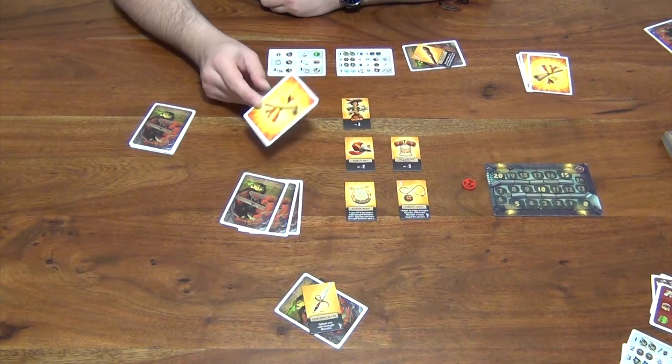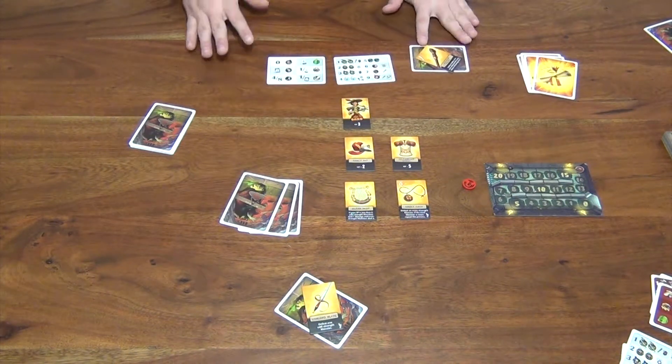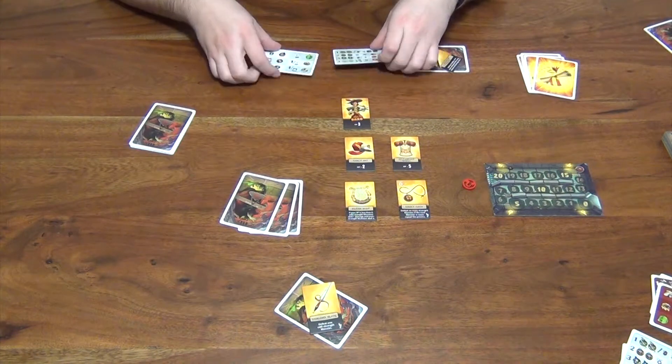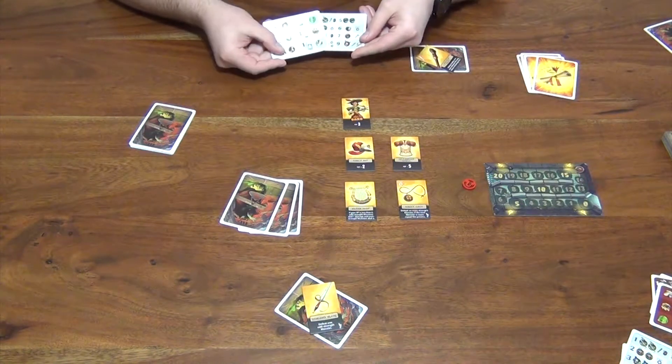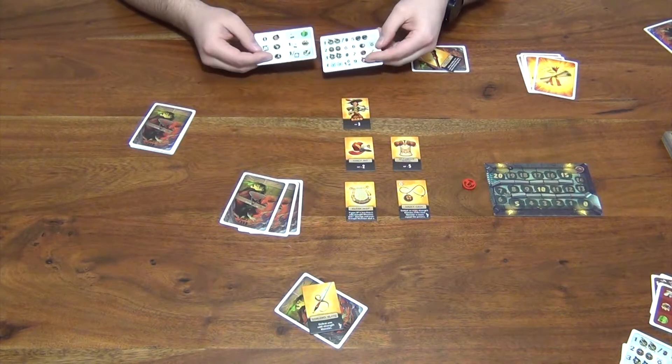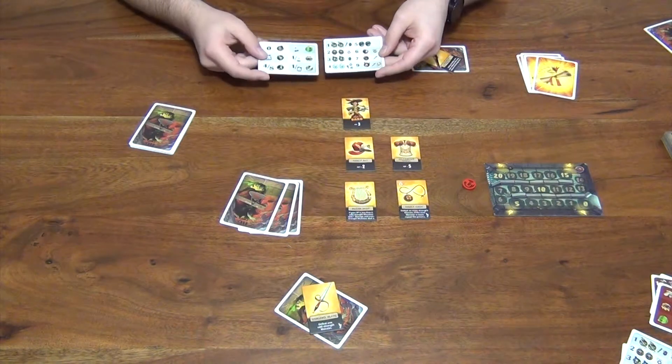The only way to get the success token is to go through the dungeon and not get killed. You have two lives in the game, which is basically shown by your monster reference cards. These will tell you the value of the monsters and what symbols appear on those monster cards, and these actually match up with some of the stuff that you have in your character's equipment.